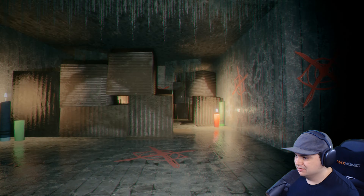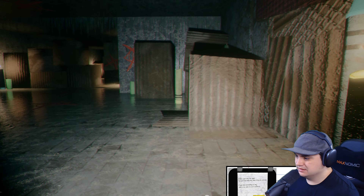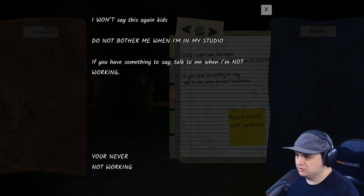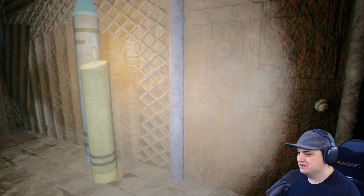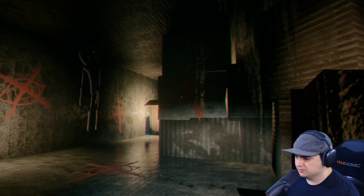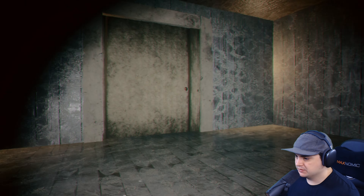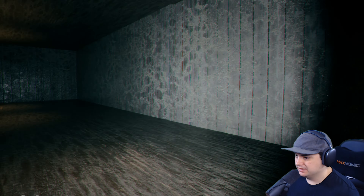Why am I getting hurt? I don't like that. What does this note say? 'Parental warning - kids, I won't say this again, do not bother me in my studio. If you have something to say, talk to me when I'm not working.' You're never not working. Okay, so we need some sort of key for this door. I think this means don't be seen - these floating things are killing me. Open up! We're all right. This is the shed in the backyard that we're entering.